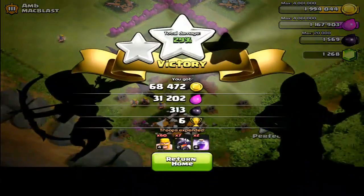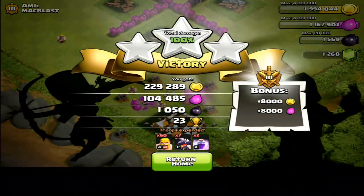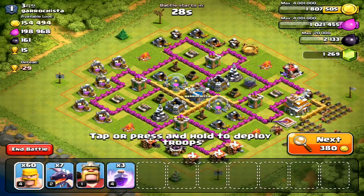There we go — three-starred that base, 229,000 gold. Perfect. That shows how much easier a base can be with even just one air defense under construction, or air defenses on the outside. Definitely look out for that.